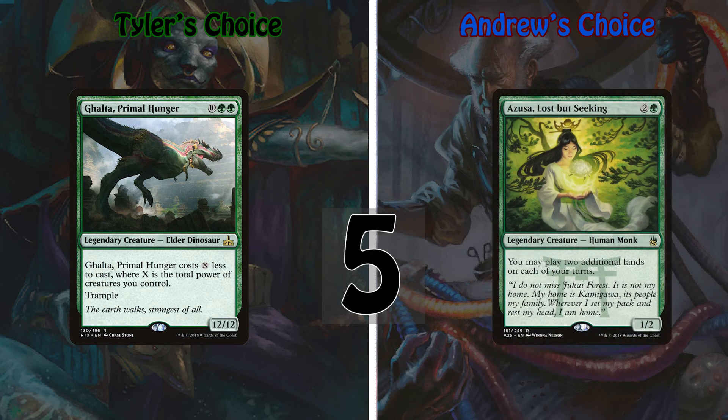Coming into my number five pick is Azusa, Lost but Seeking. She is a 1/2 human monk for two and a green that lets you play an additional land on each of your turns. Combining her with cards that add lands to your hand, she ramps like crazy — she generates a lot of mana advantage, enabling you to drop some enormous threats much earlier than your opponents.